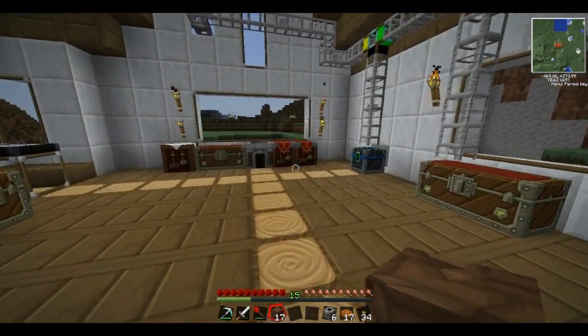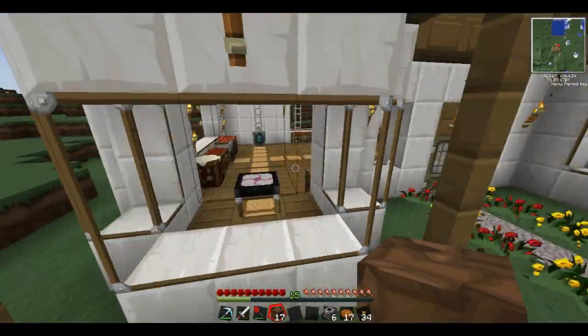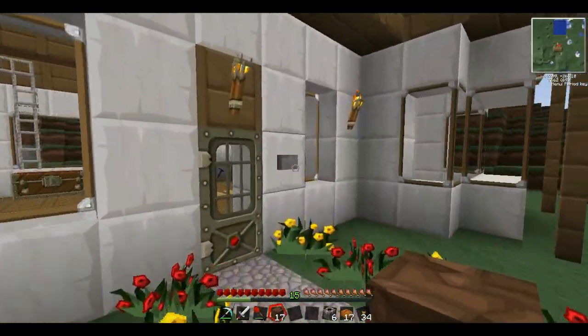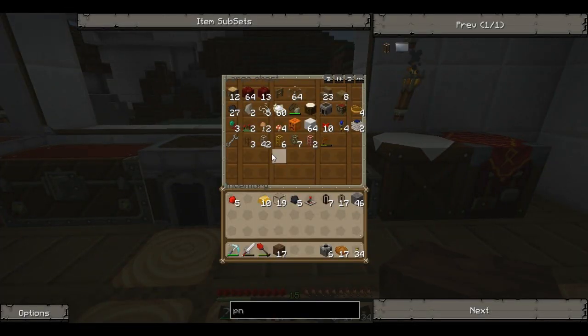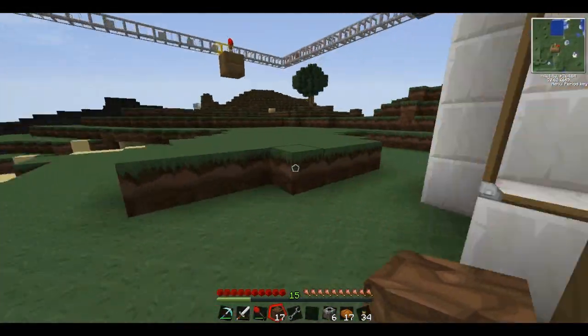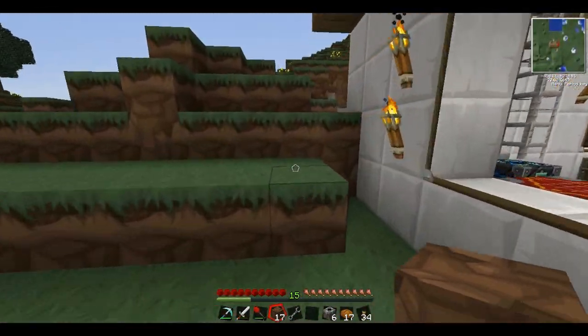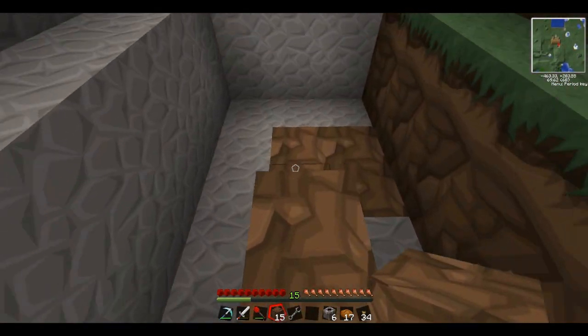So let's go out and get these. We're going to need my wrench — let's see if we can find my wrench. Basically what we're going to do, we're going to throw down these block breakers in the middle, throw the redstone tube on there. It's all very, very simple stuff.